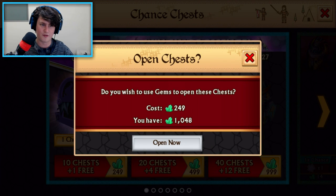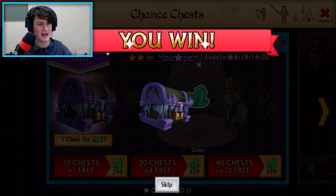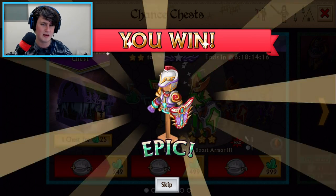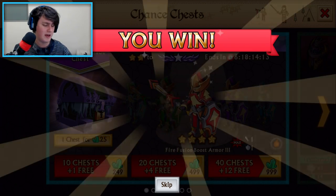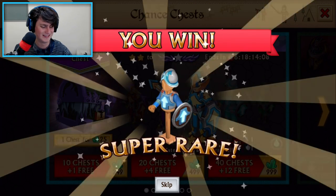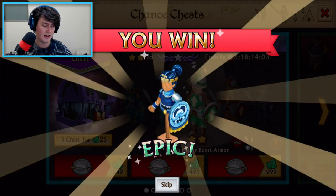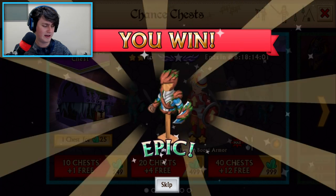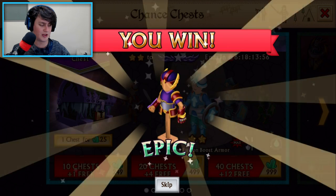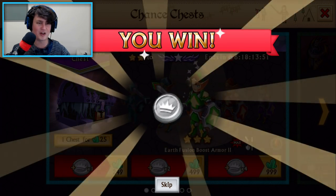Let's open these chests and see if we can get lucky. 249 gems — not a biggie. Let's open now and see what we can get. Come on game, I've just come back, give me a little bit of luck. We got an epic — epics are common. Another epic. Super rare. Fusion armor — I remember those. Another epic, and another epic. I smell an epic fusion frenzy coming along. We'll try and fuse some Dragon Forges in the future. Another epic and a coin.